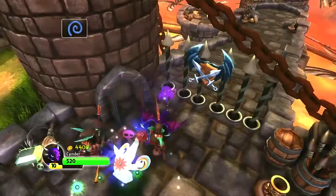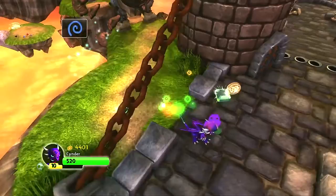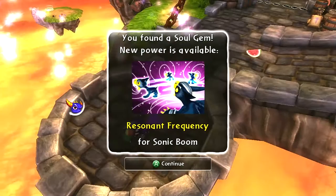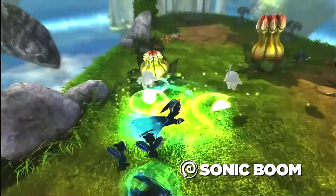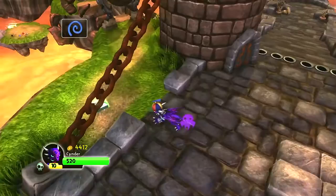Cinder is just ridiculous as well. She's already maxed out, so you know, there's always that. Alright, it looks like there's an earth or fire gate over there. Let's see what's back here — ooh, found a Soul Gym! Soul Gym for Sonic Boom — it's a resonant frequency. Let's watch the trailer for Sonic Boom. Nice. Alright, let's go this way and see what we can find over here.